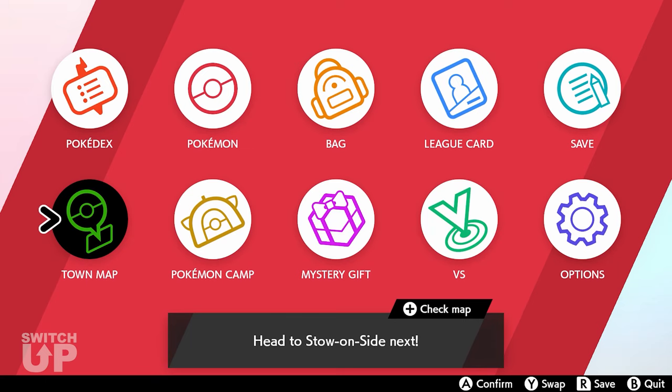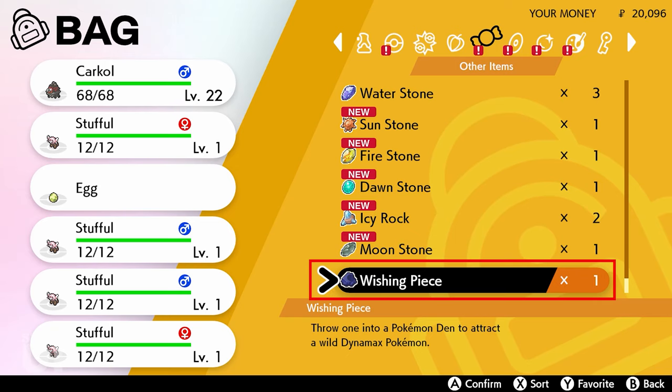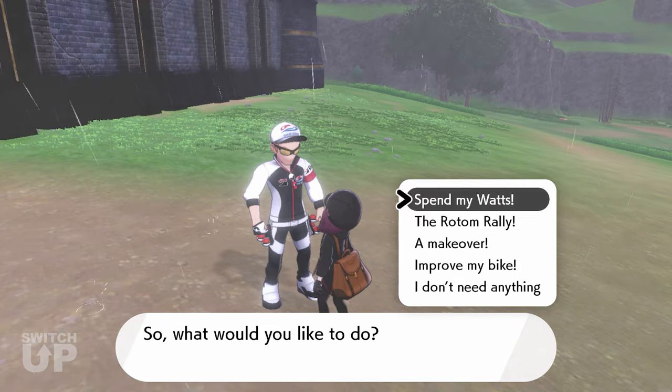Step 1: In the pause screen, check that Options is in the bottom right. Step 2: You must have wishing pieces. If you do not have enough, you can purchase them using Watts from the Watt Traders.